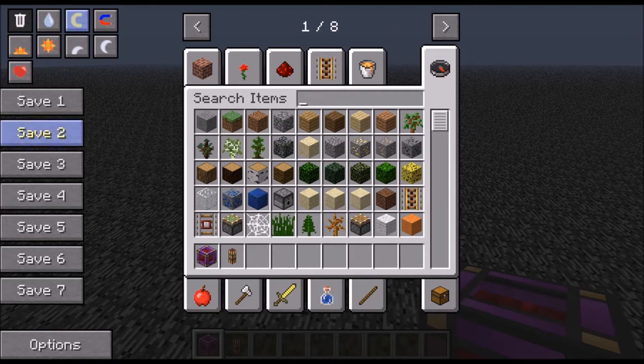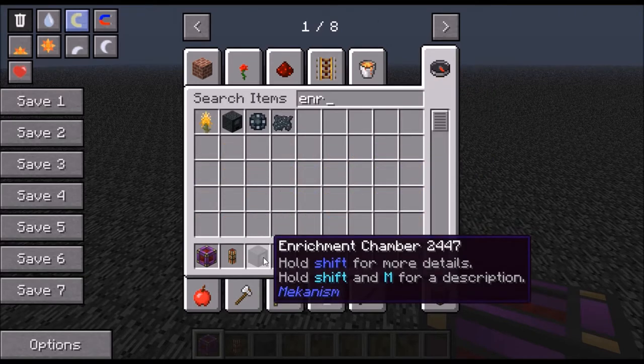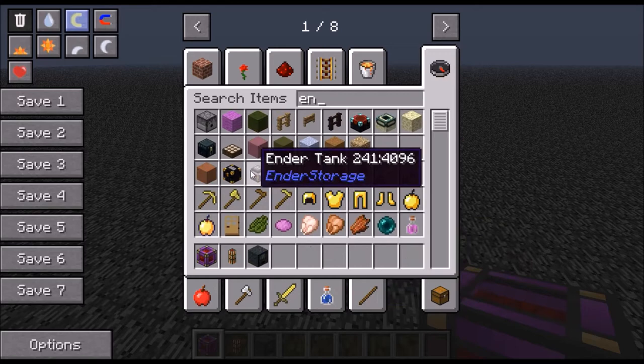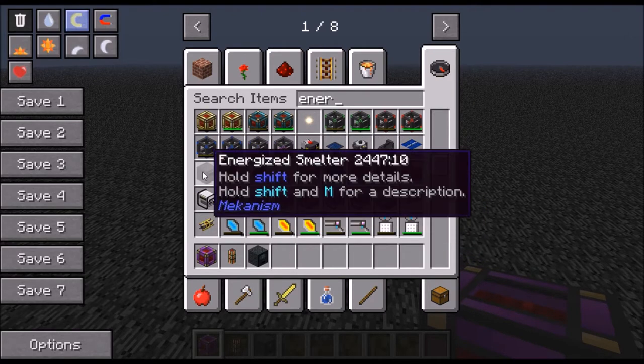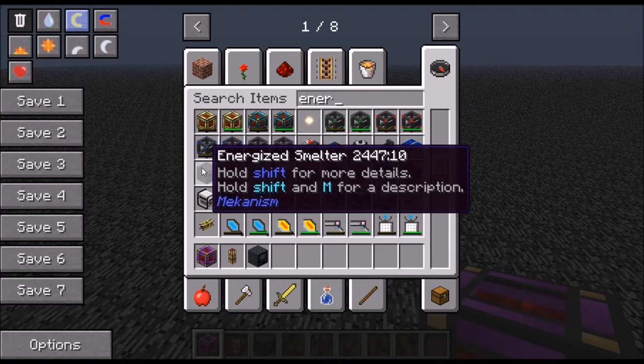Okay, so what you're going to want to do to triple or double your ores is put the ores in an enrichment chamber and then run it through any kind of smelting thing. You could have it run through a pulverizer into a resonant furnace, or you could have it run through a factory for smelting, or an energized smelter which is slow but you can add energy upgrades into it.